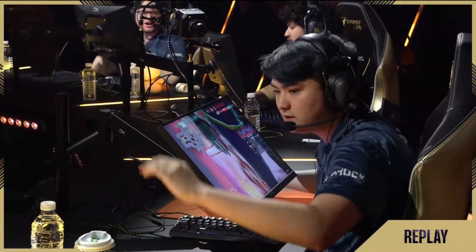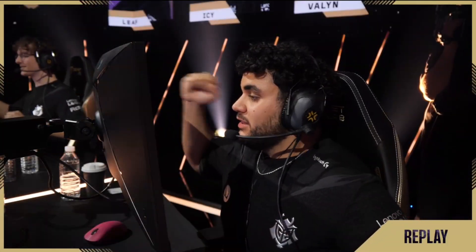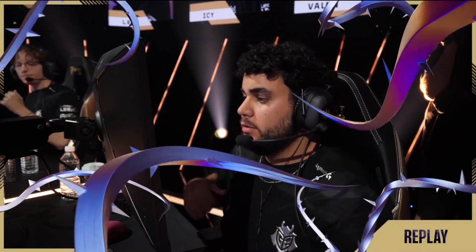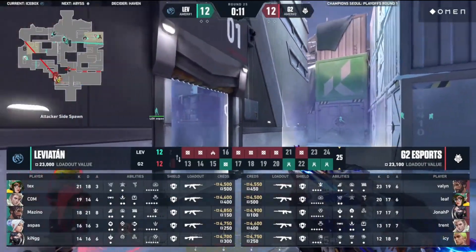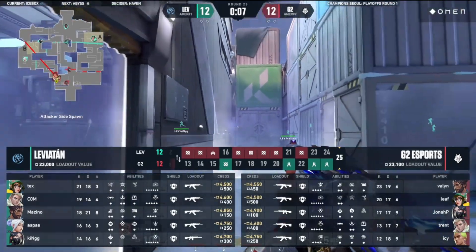And again, we've got to give Valon his flowers - 23 and 19, that's a hell of a performance from him. Insane. And this is the first round that Leviathan used a normal Viper wall for once. Overtime resetting the situation - G2 on the attack side.